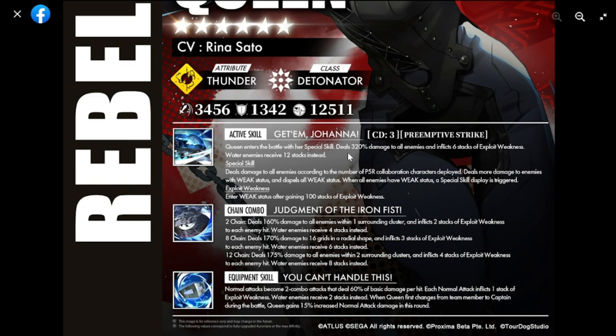Take note - that's all enemies in the field. It inflicts six stacks of exploit weakness; water enemies receive 12 stacks instead, so the element she's strong against will receive double stacks. The special skill also deals damage to all enemies according to the number of P5R collaboration characters deployed.